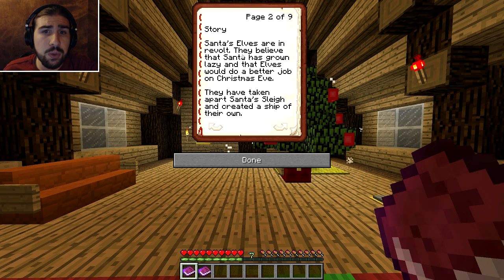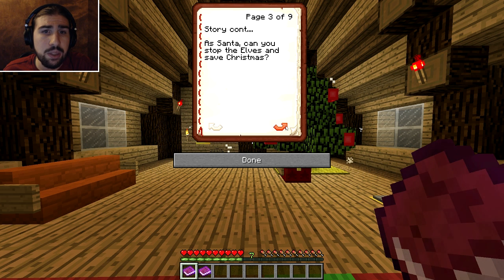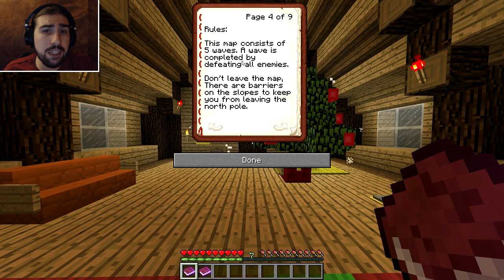So the story: Santa's elves are in a revolt. They believe that Santa has grown lazy and that the elves will do a better job on Christmas Eve. They've taken apart Santa's land and created their own ship. Santa, can you stop the elves and save Christmas? This map consists of five waves, and a wave is complete by defeating all enemies — do not leave them out. There are barriers on the slopes to keep you from leaving the North Pole.